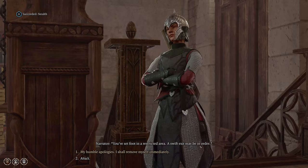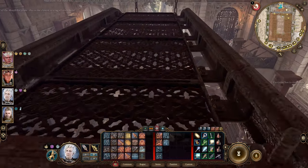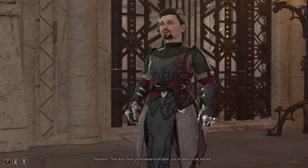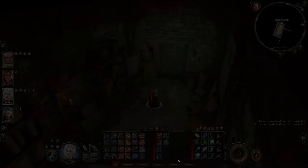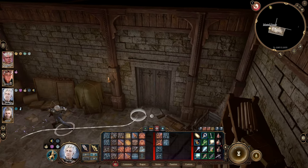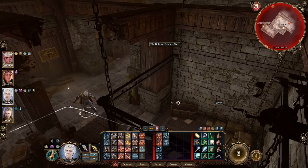I've stepped into a restricted area — a swift exit may be in order. I'm being told I don't have permission to be here, so I'm going to reload. The exit put me in a weird spot — I started right here, that's why I got confused. There's a watcher, and a level over here. There seems to be my exit if you think about it. I need to avoid the watcher and figure out the route.